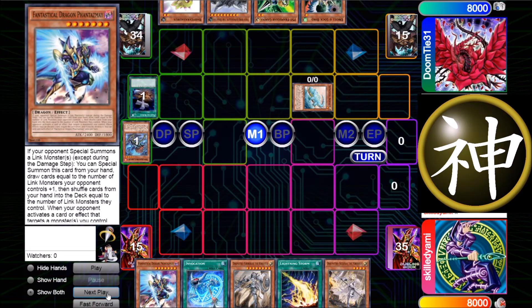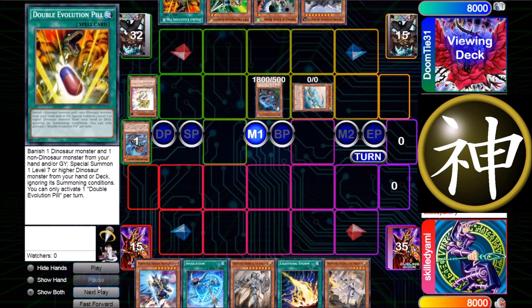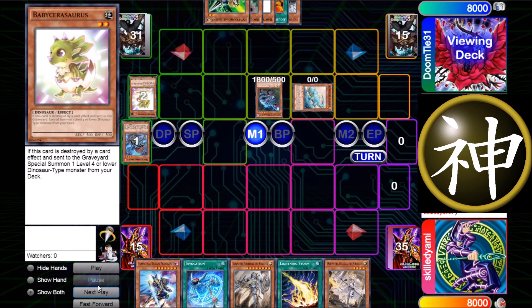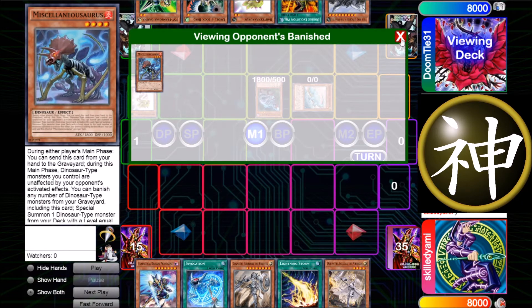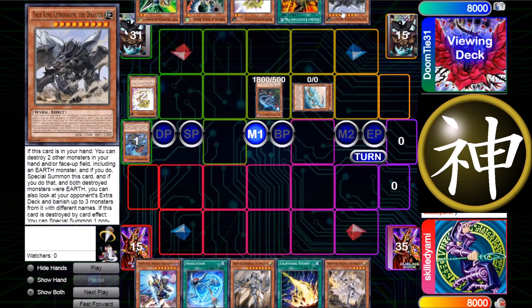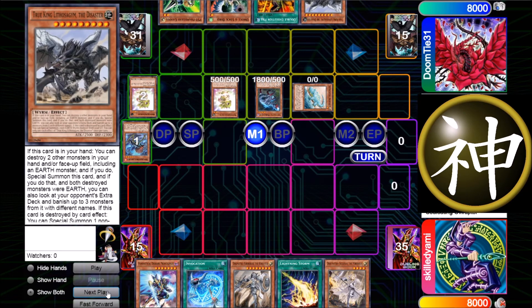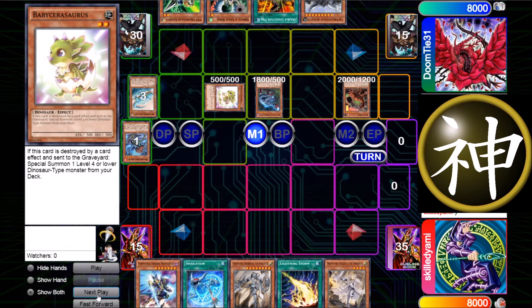He banishes Misc and special summons Archosaur, kills the Baby in hand, gets the Evolution Pill, and special summons Baby from the Pill. He uses the effect of Baby to get another Baby, which is the right choice because he couldn't use Miscellaneousaurus again. Then he uses Oviraptor, kills his own Baby, special summons the Baby from the grave, and special summons Giant Rex from the deck.